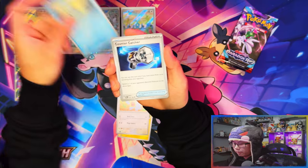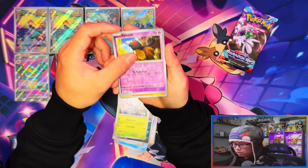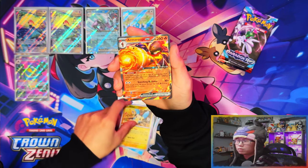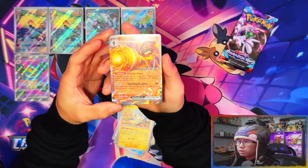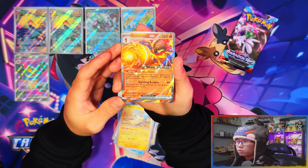I think I just saw a peek at something big — I don't know if it's a regular ex or a gold card. Oh wow, it was just the ex — Omastar GX, nice! So that's two exes with one pack remaining.